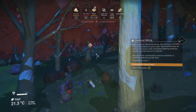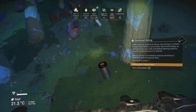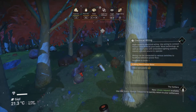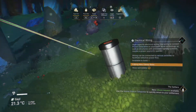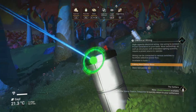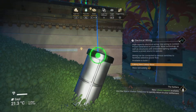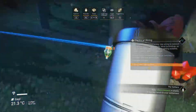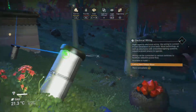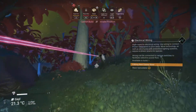My base is 839 units away. On the journey here I was placing pipes down — it doesn't have to be pipes, just whatever you want — as something to put cables on. Now I'm going from pipe to pipe, using them as ways to connect everything together, running cables all the way back to my base.